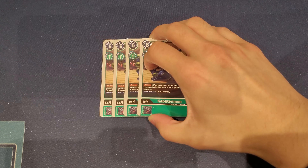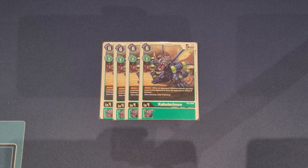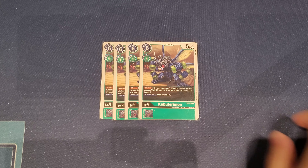That's it for rookies. Let's talk about champion level fours. First, we have four copies of Caboteri Mon from the starter deck — this is the blocker one. We mainly play this for its one memory digivolve cost, and it's also an Insectoid which helps with the traits and the archetype. Blocker is always nice to stop OTK combos from coming in, and you've got to run this as a four-of as well.